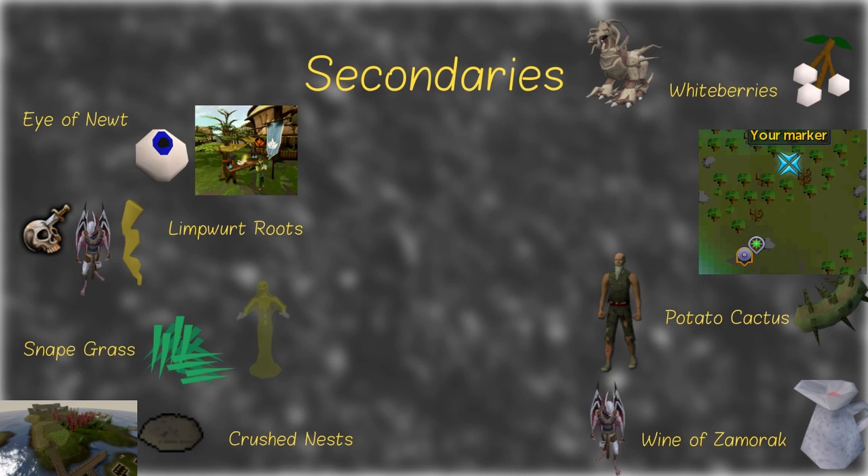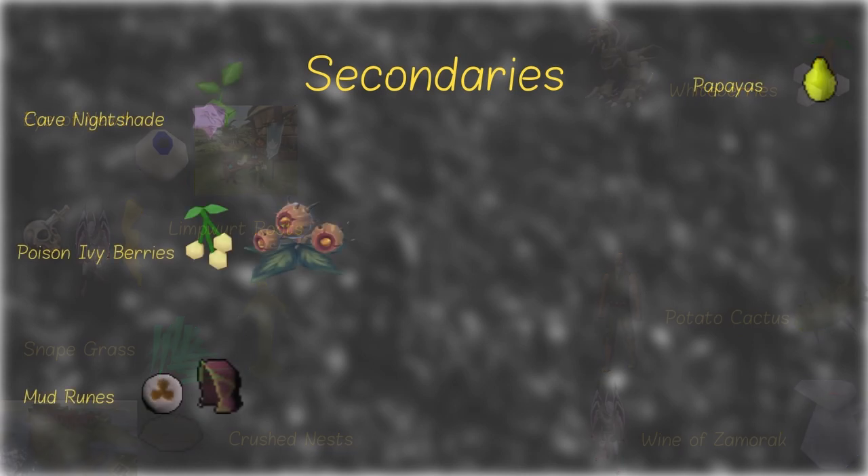Once you have the Desert tasks done — at least the Medium tasks — you don't have to worry about Potato Cactus anymore. And you can get lots of Wines of Zamorak from either Kril, camping Vyres, or Twin Furies. Killing Liverworts is a fantastic way of getting Poison Ivy Berries, and for Mud Runes, do your Wicked Hood daily. The best way of getting Papayas is by casting a Fruit Bat special attack. You can actually use it while training Herblore, while gathering Whiteberries, or while gathering Cave Nightshade — basically if you're low on Papayas, make Fruit Bat pouches, turn those into scrolls, and use them while training Herblore.